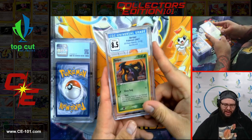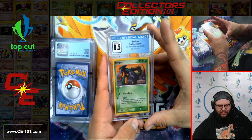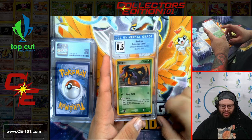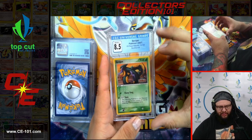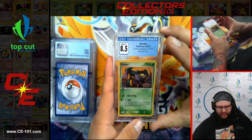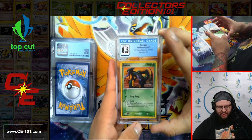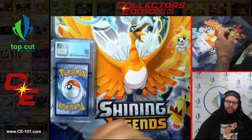Following up after Scizor, we have Seviper coming in at a wonderful 8.5 from EX Power Keepers. Now, that's what I mentioned earlier with the Reverse Holos — Power Keepers. You can definitely see the set name down there, and that's how you can tell the Reverse Holos from the non-Reverse Holos. Don't know what inspired them to do that with those sets, but it was kind of a cool little shakeup.